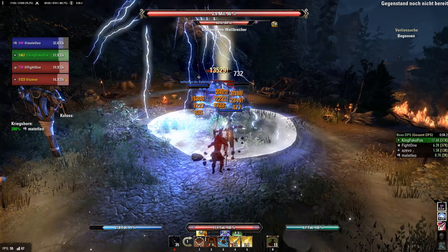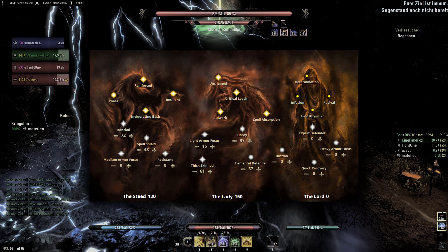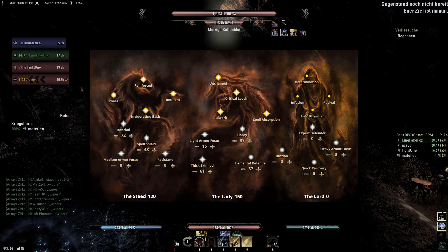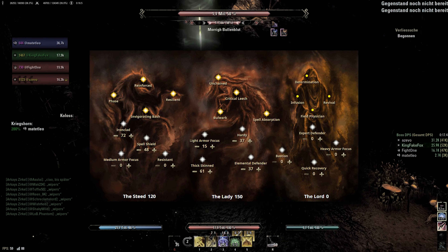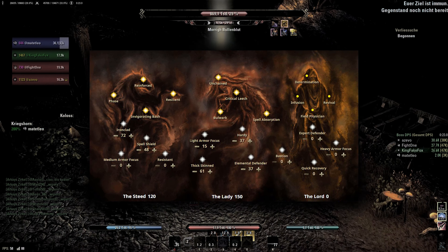Let's look at the champion points next. For the red CP, I'm using a balanced setup, as I don't think it makes sense to adjust your CP for specific dungeons. PvE is generally very magic damage heavy. However, being a Breton Templar already gives me a lot of spell resistance, so I focus a bit more on the physical resistance in the CP. If you aren't a Breton, you should put 20-30 points more into Spell Shield and Elemental Defender instead of Hardy and Light Armor Focus. What I use is 72 Ironclad, 84 Spell Shield, 15 Light Armor Focus, 37 Hardy, 61 Thick Skinned, and 37 Elemental Defender.